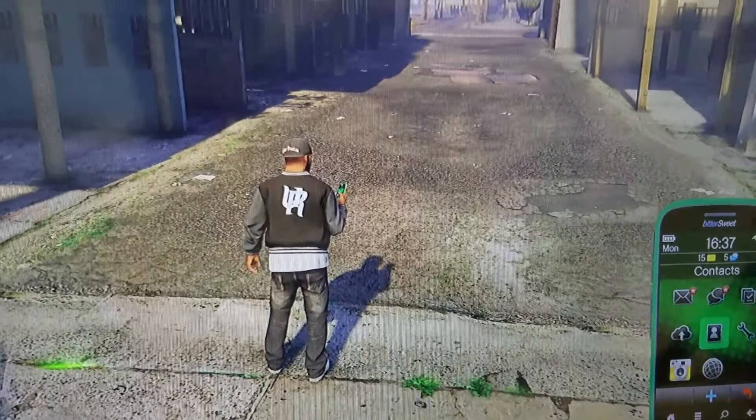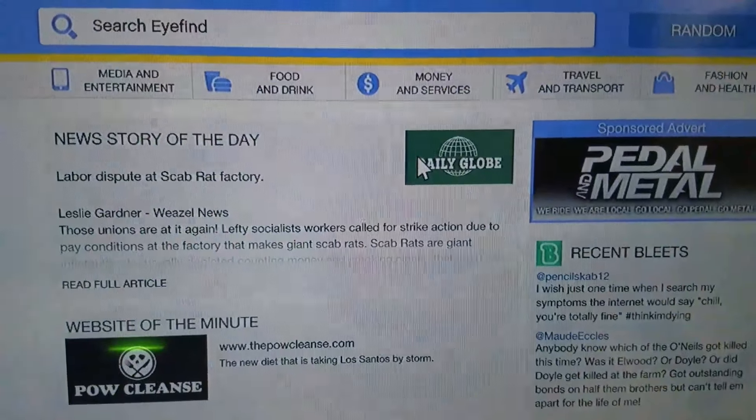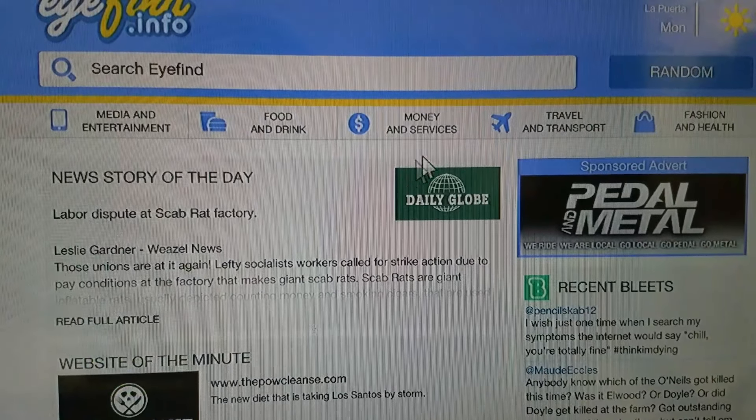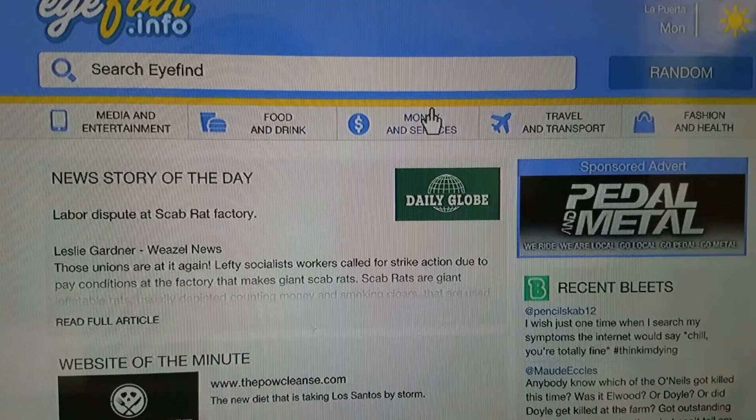Get your phone, go down to the internet. The screen should show 'Money and Services' — you want to click on Money and Services right here.